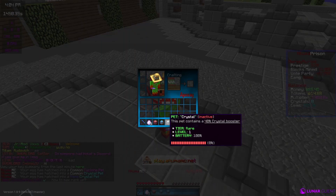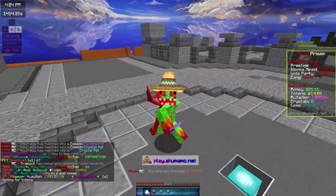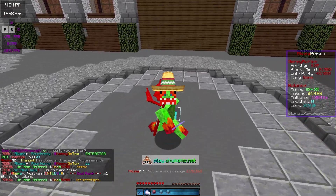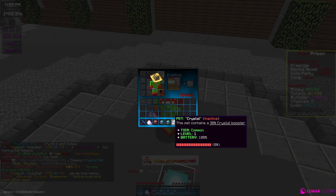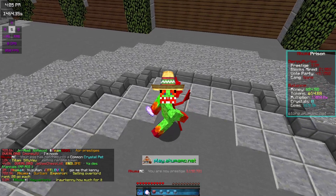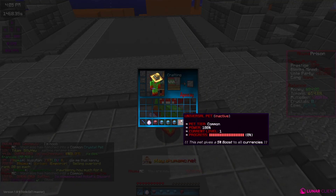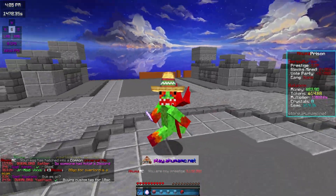We got a crystal pet — that's not good. We have three more left. I'm praying to get a mythical extractor pet or any extractor pet. Let's open another one — another crystal pet. I don't really want those though. Okay, two more.